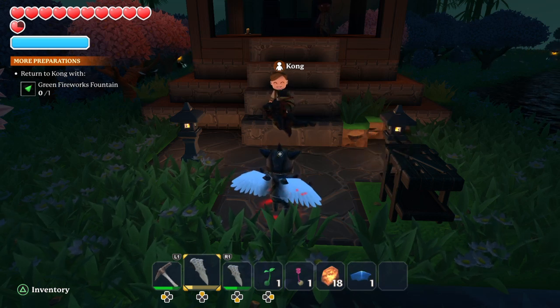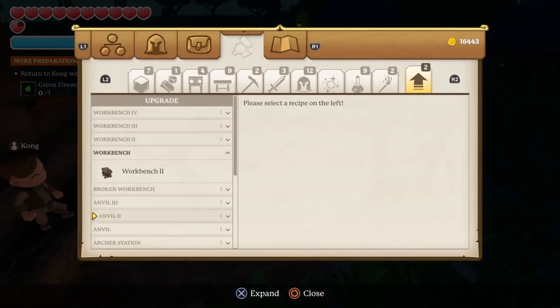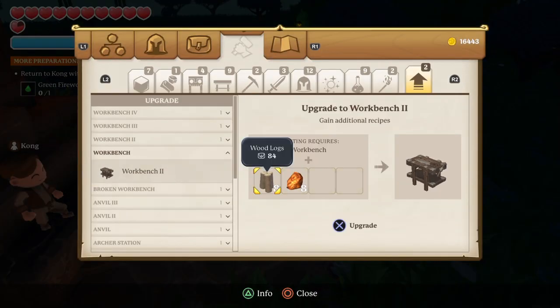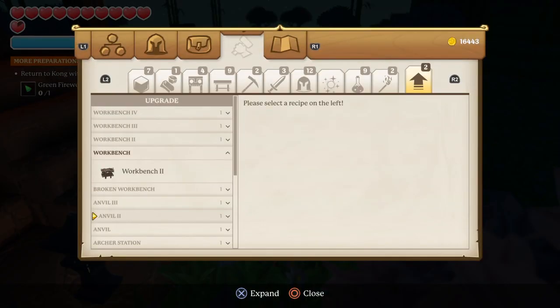Hey guys, so here's a quick video on how to craft the green fireworks fountain. First of all, we're going to need a workbench level 2, so I've gone back and gotten copper, and there's some wood logs right here. So I can craft that.